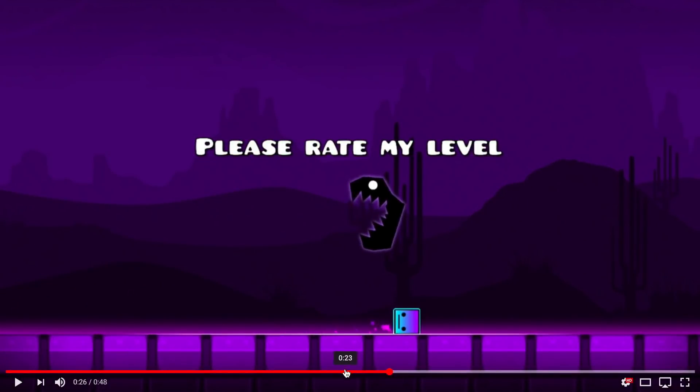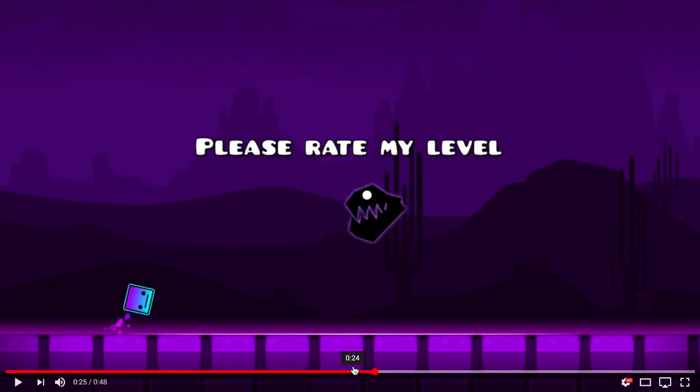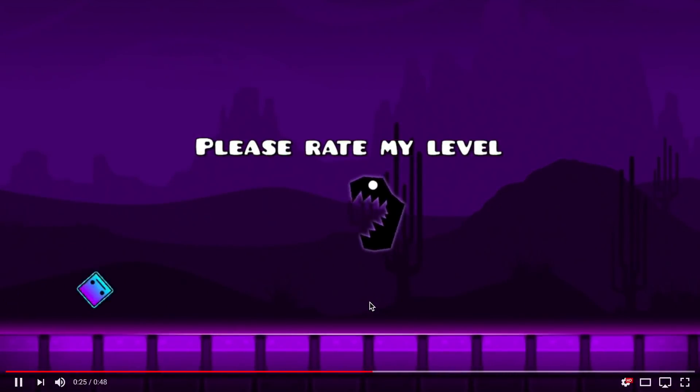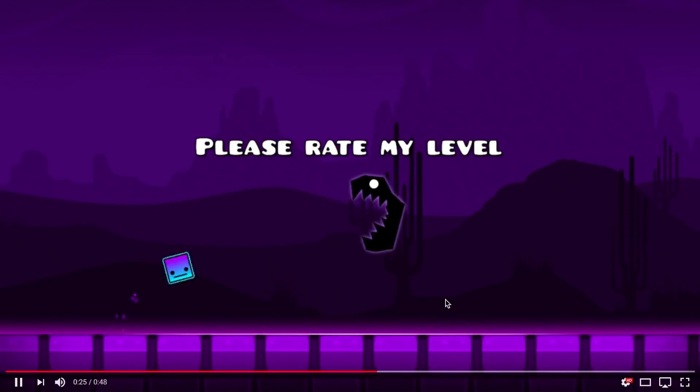RobTop throws in 'Please rate my level' — self-promotion. But that actually brings up an interesting point: with the static camera you have this text on screen for longer, because normally text would go at the same rate as the player moving through the level. But now it stays for the whole time it takes to traverse the entire frame. So this allows time to read more text, and for story levels using text it might be a lot easier to read things — more natural, you can see it for longer.